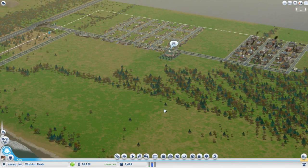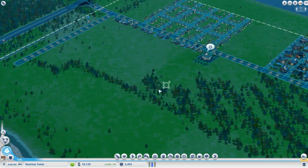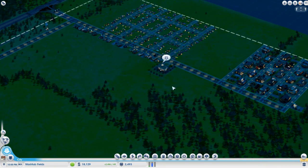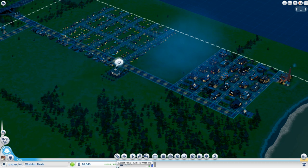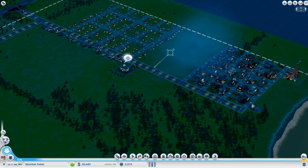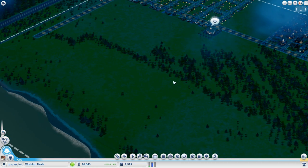So here we are in a new city in a new region. This is Washtub Fields in the Discovery Delta region. As you can see I've started the city — I've built my residential zones here, my commercial zones along the avenue, and my industrial zones down here. But now it's time to get our income strategy going. We're making $2,500 an hour with $20,000 in the treasury. Not a bad start.